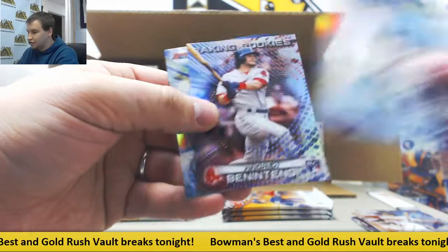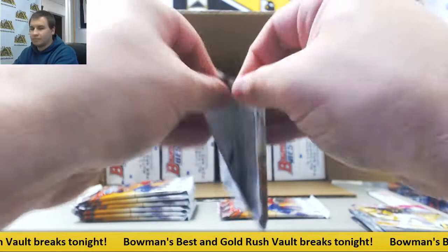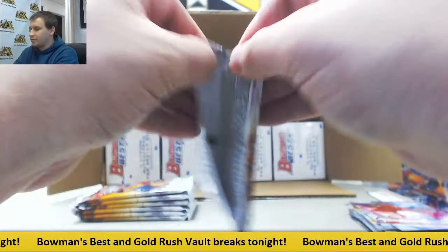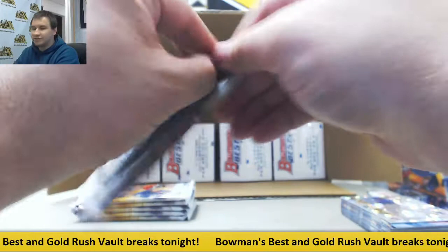Inserts: Patrick Weigel, Andrew Benintendi. Insert Andres Galarraga. Autograph for the Red Sox — Jason Groom, nice prospect there. And we've got an Atomic of Dominic Smith — that's for the Mets.